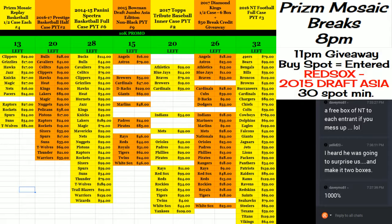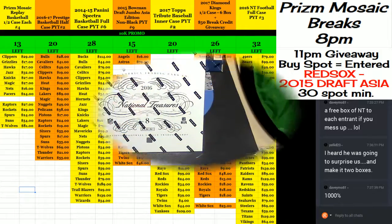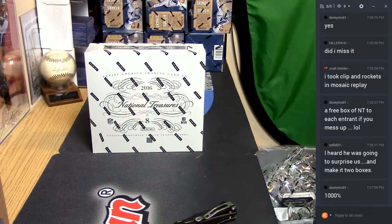Hey everybody! Cardboard Jesus with you, welcome. We're going to do the random card type of the Bowman Draft, or Bowman Draft, of the National Treasures. Pray to all sweet mercy that everything works out for this.